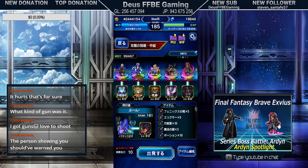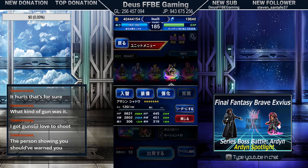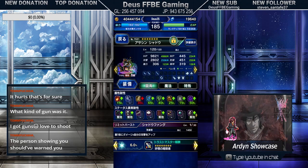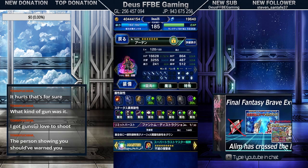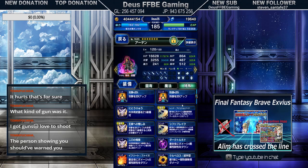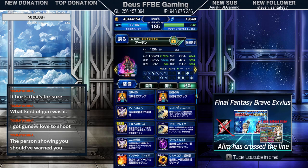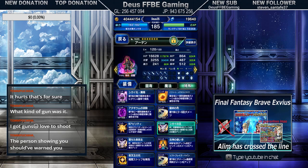Hey guys, welcome to another spotlight video. Today we're looking at Shadow — not the three star version, the five star version. He is mighty strong. You're looking at him because he can dark chain with this guy, and this guy right here is one of my all time favorites already in Brave Exvius because of how interesting his kit is.